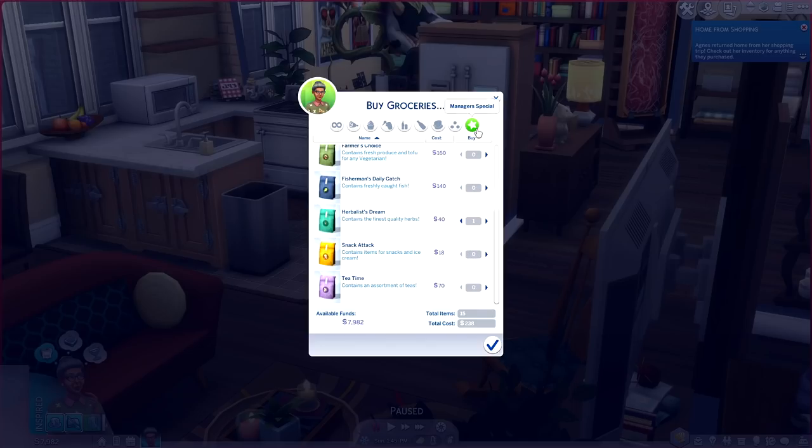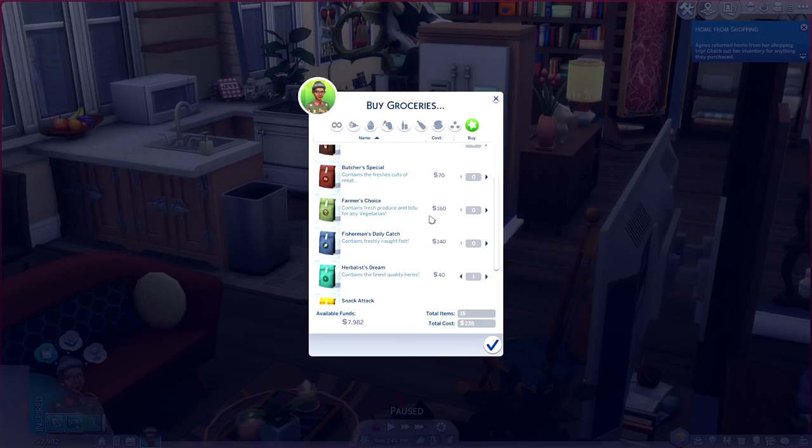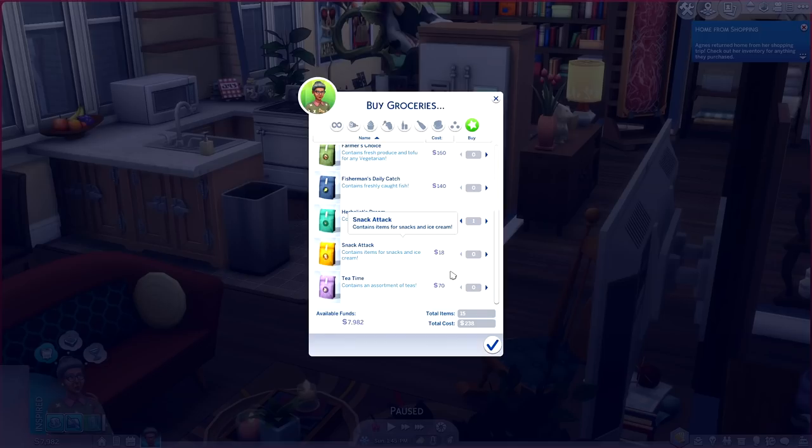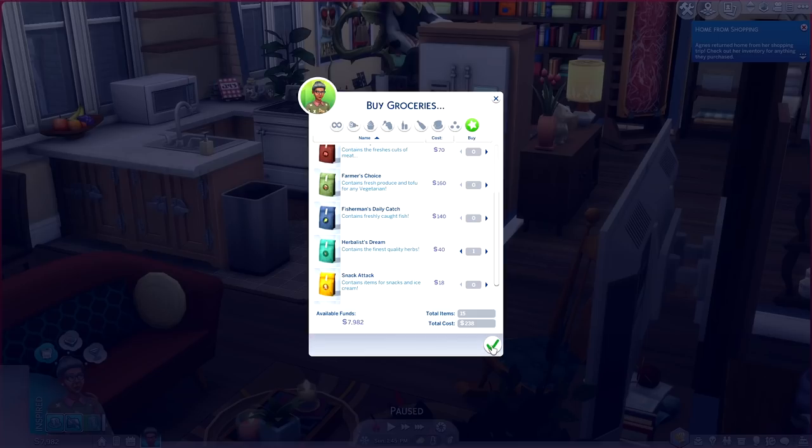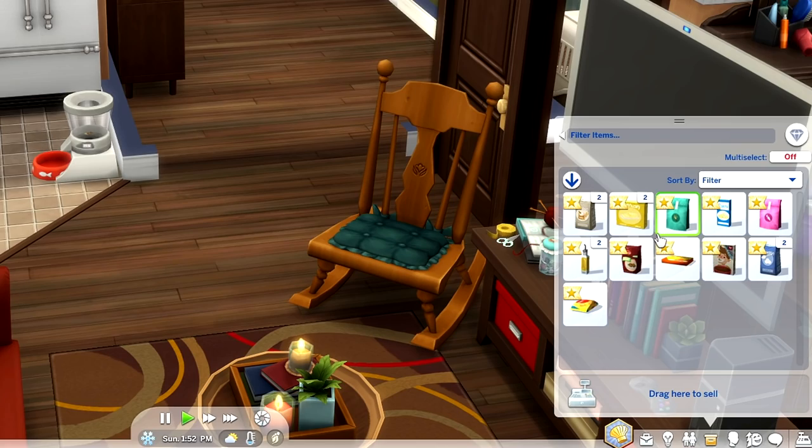This is kind of cool — underneath the star here you can select a manager special. So let me read the tabs off to you: here we have meat and dairy, we've got baking, preserves, drinks, fizzer drinks, tea and coffee, and then miscellaneous. If you're not seeing something that you need, you can also purchase a sack of the essential items you will need. I ended up spending 238 simoleons and now all of my items that I purchased are in my inventory.